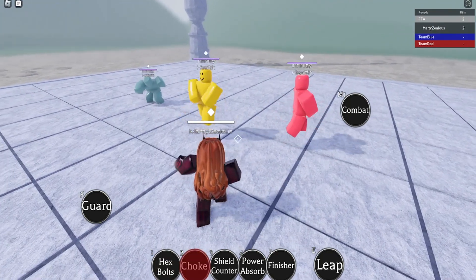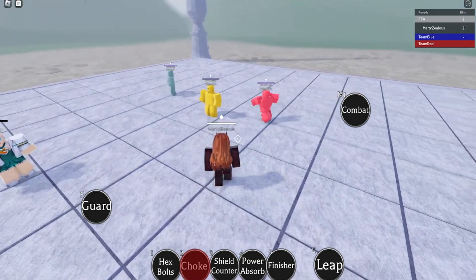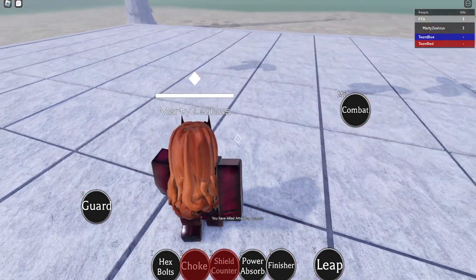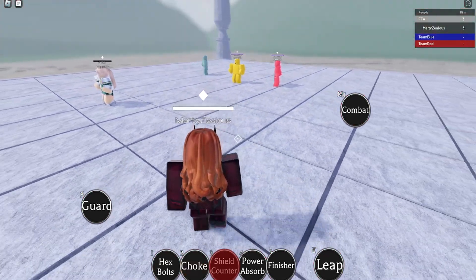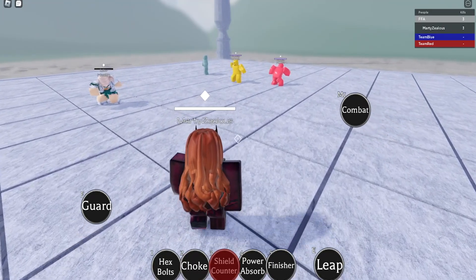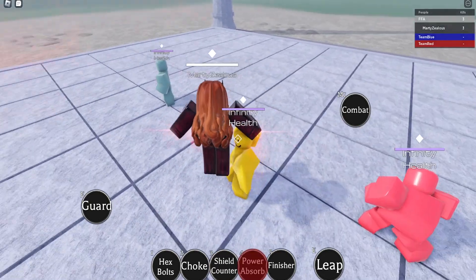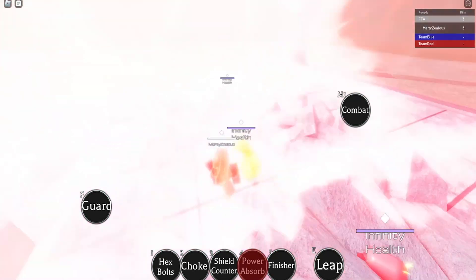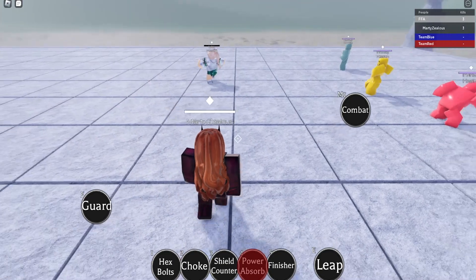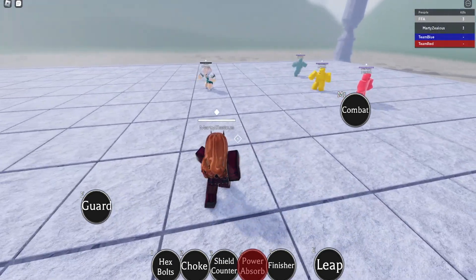If we press two we can also choke them — that ability hasn't changed. Then we have Shield Counter, and boom — that is a new ability. Instead of pushing them up and slamming them to the ground, we're now exploding them, which is kind of cool. Then we have Power Absorb, and you cannot be damaged when you activate it now, which is really good because before you were still able to get hit.